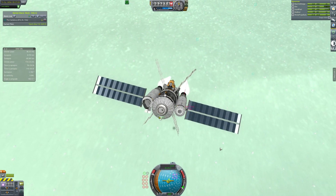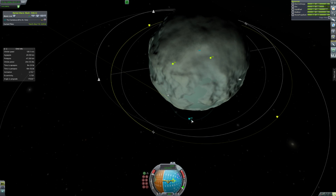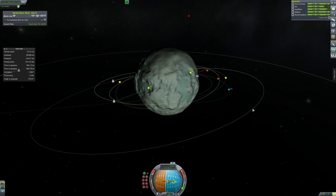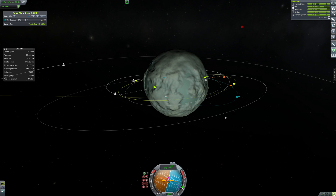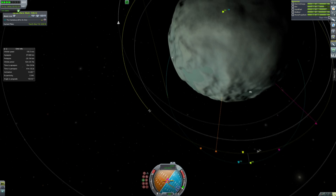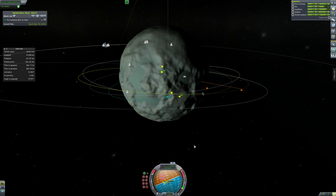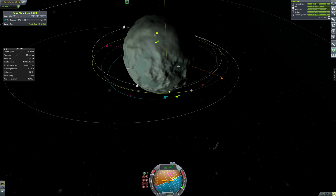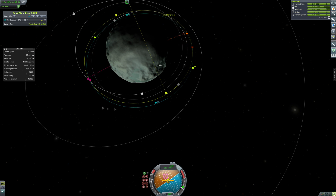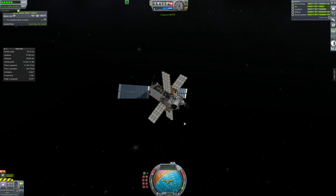Now we're leaving the surface - something the miner never thought it would do. It's been spending the last month or so filling up its liquid fuel tanks and almost filling up its ore tank. We didn't need to fill it all the way up because we've got to do multiple missions anyway - we've got to put 5,000 units of ore on, so if we send up a thousand this time we'd have to do more missions anyway. Now we're getting into orbit. We just need to get our encounter, dump this fuel on the station, and just make sure it works really.